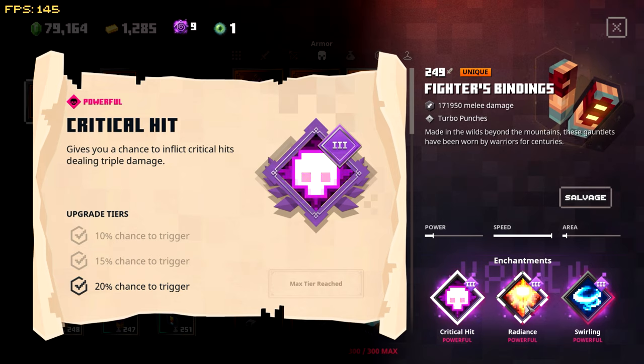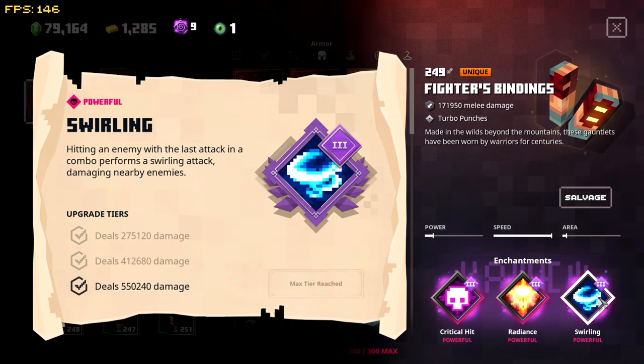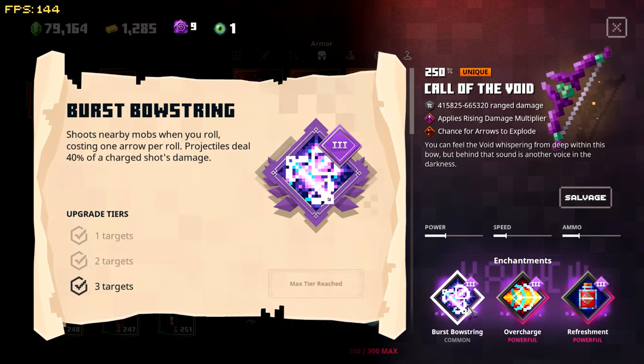The second piece is Fighter's Bindings — this is the lawnmower part. It's crazy fast fighting. You're basically getting criticals all the time, radiance almost all the time, and Swirling does damage not just to the mobs you're hitting but to people to the side and behind you as well. Lots and lots of damage, super super fast. Add a mushroom and — oh boy — lawnmower effect.